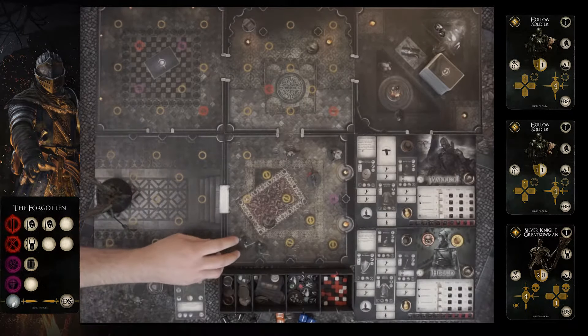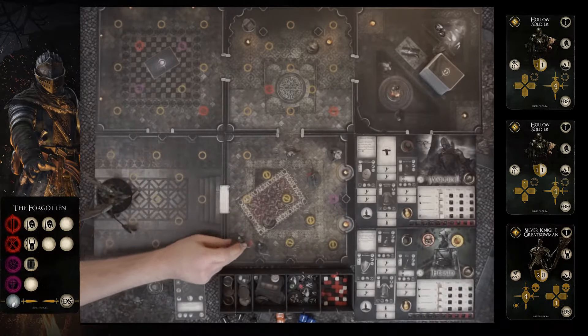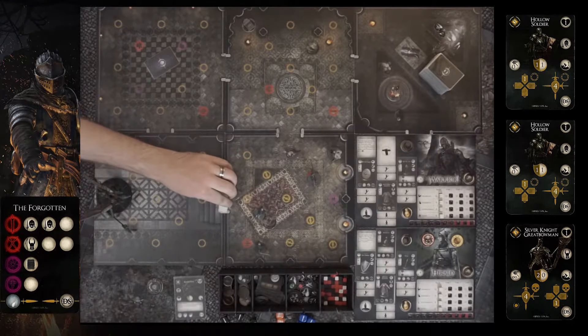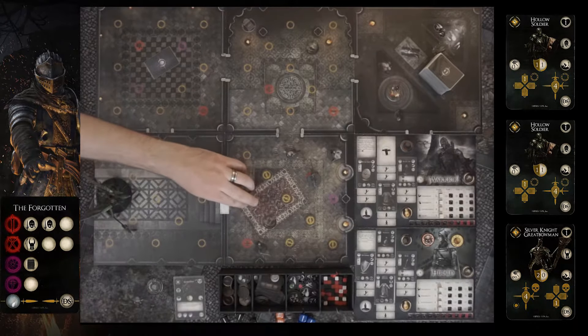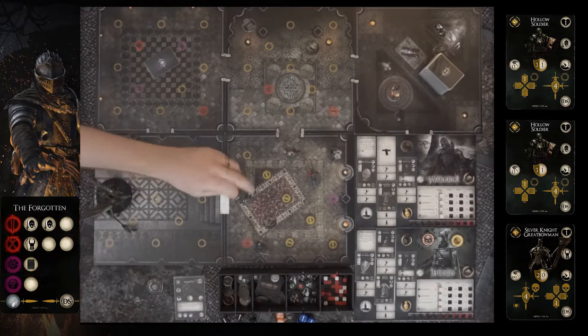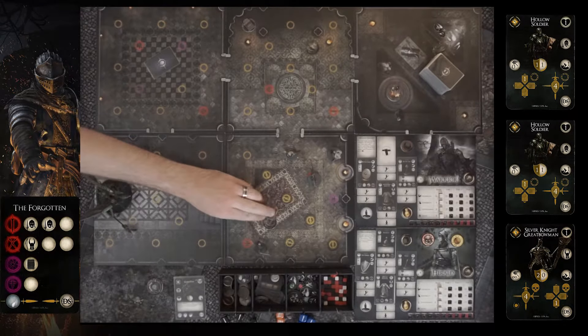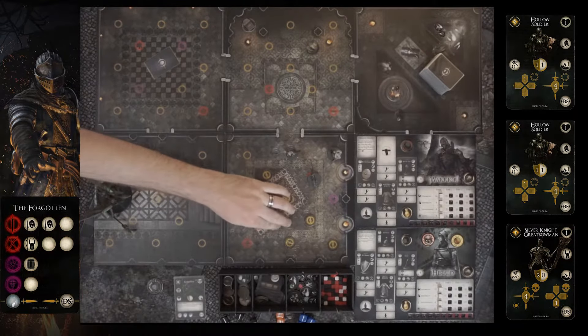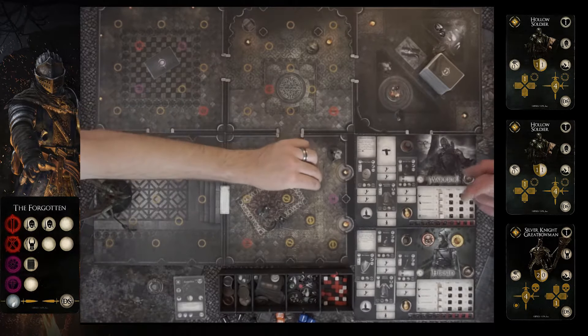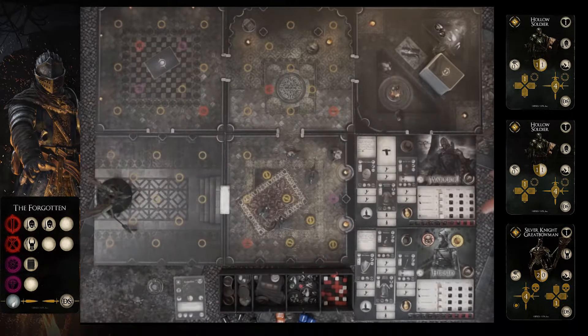The first Hollow Soldier activates and moves forward towards me, one node. We'll say he can move into the barrel. Then the second Hollow Soldier moves into the barrel node as well. Now the Silver Knight Great Bowman is going to shoot first, then he moves.